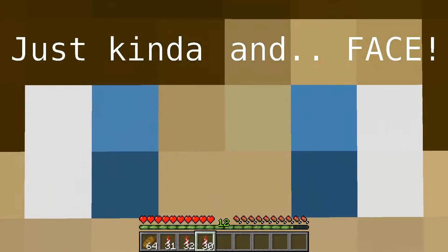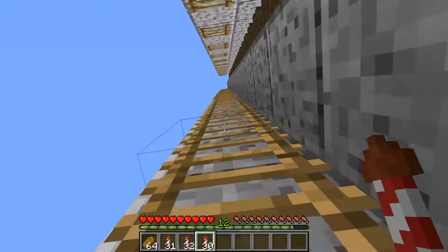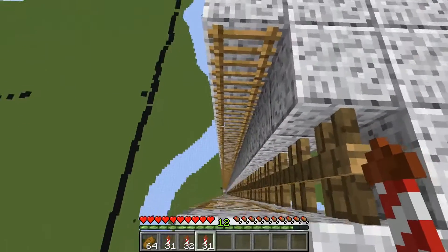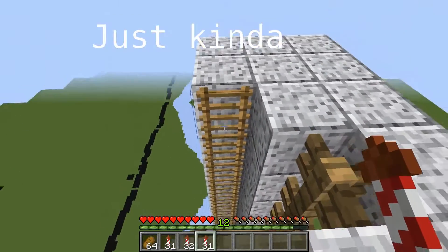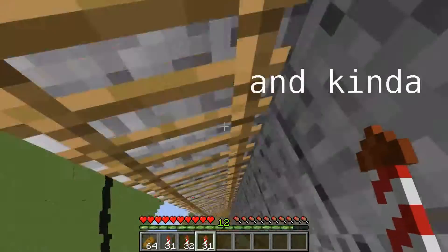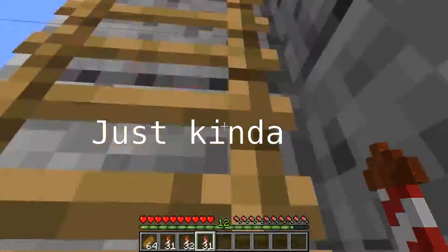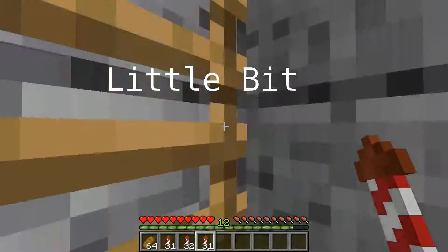Then you can just walk onto these ladders, just like that, and walk up. To get down, you just kind of walk forwards on the ladder and press space a little bit, and guide yourself down without dying, like that.